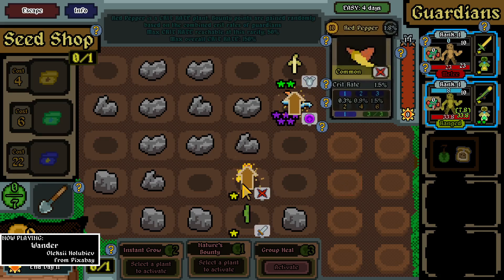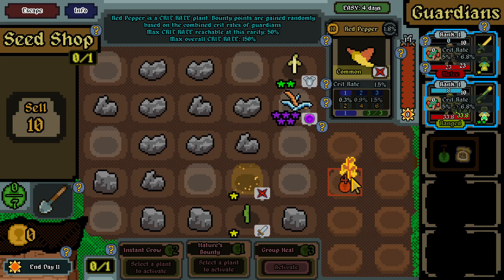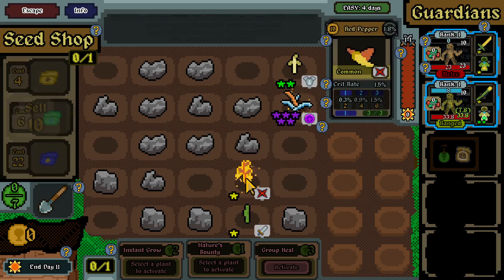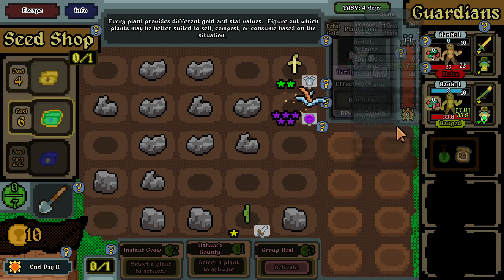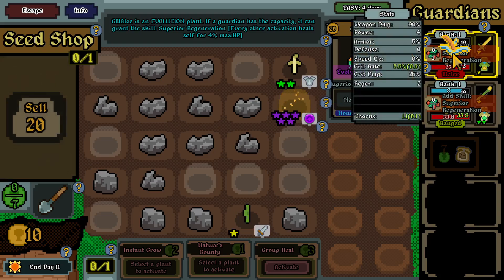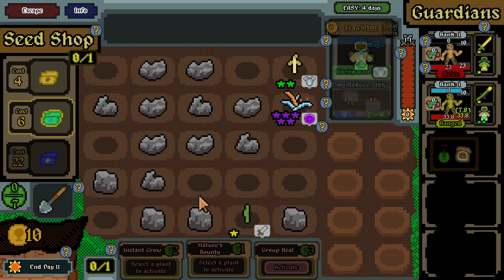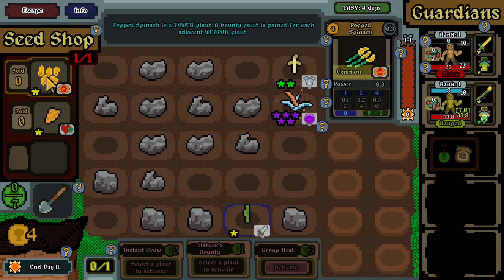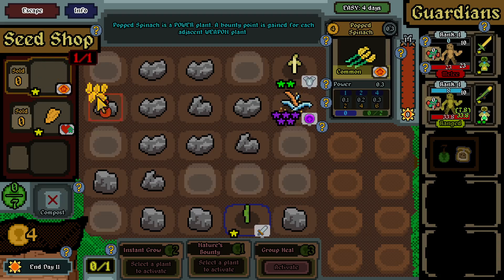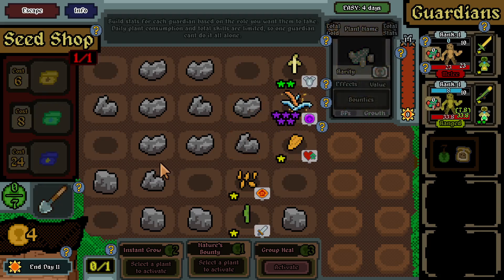There will be an encounter soon enough. Got a red pepper over here - can't get that sword yet but we can get the red pepper. We can sell it for 10 - fantastic. Evolution - I guess that one can't evolve just yet. What we can do is... bounty benefit for each adjacent weapon - nice. I'm gonna call it a day here.